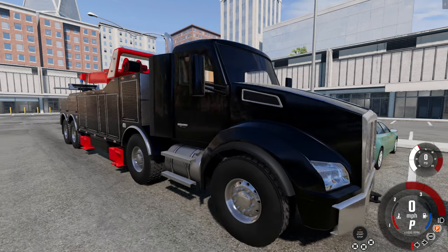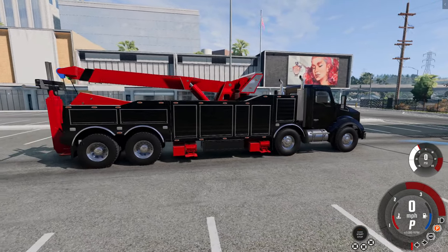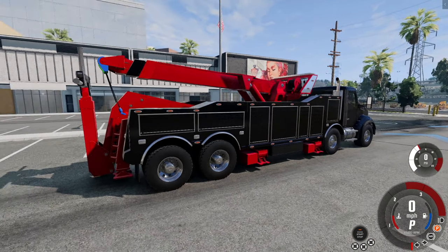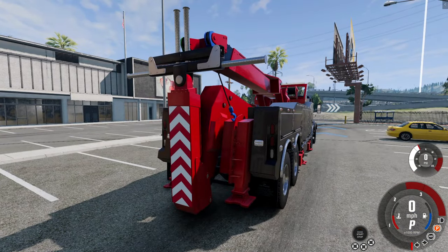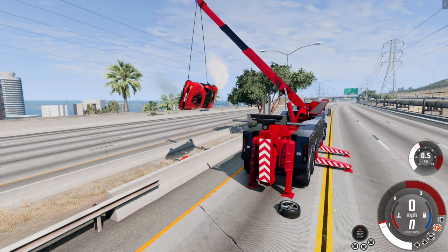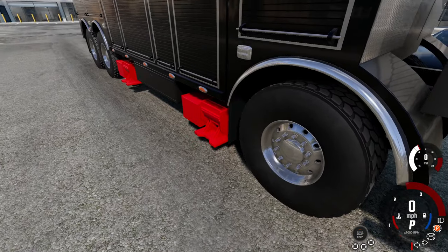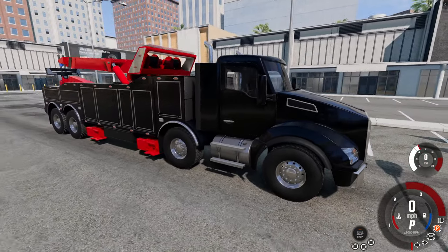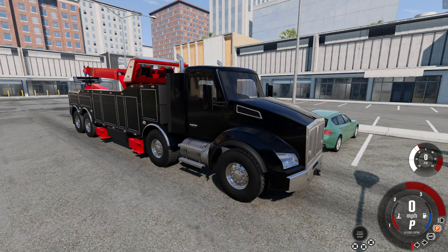Hey, what's going on guys! Today we're going to be using the most realistic heavy wrecker rotator tow truck I have ever seen. I just threw in all those keywords, but I am super excited because this thing actually works. Today we're going to be using the underlift to realistically tow semi trucks, plus we're going to use the boom on top to lift vehicles up and over crazy crash scenes. We even got the outriggers, and we do run a very successful tow company in GTA 5, but today we are in BeamNG for the first time.